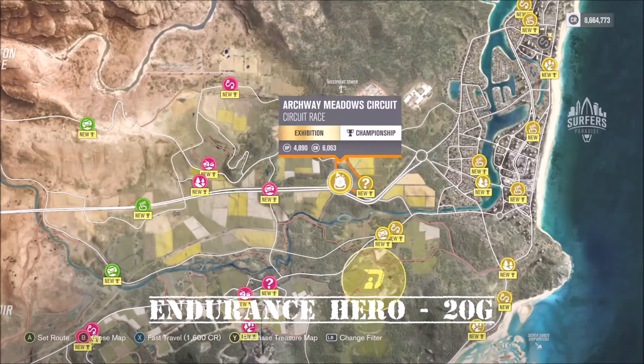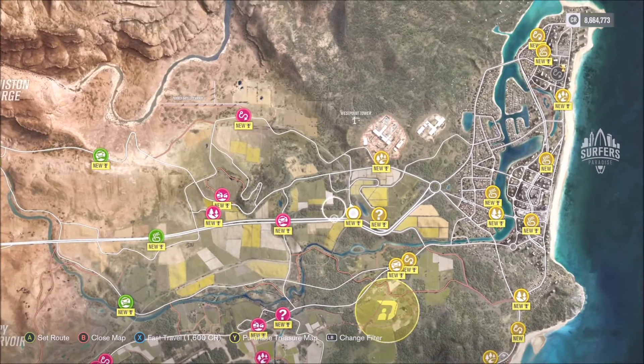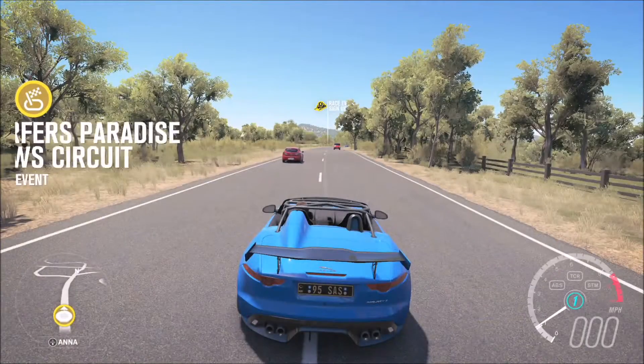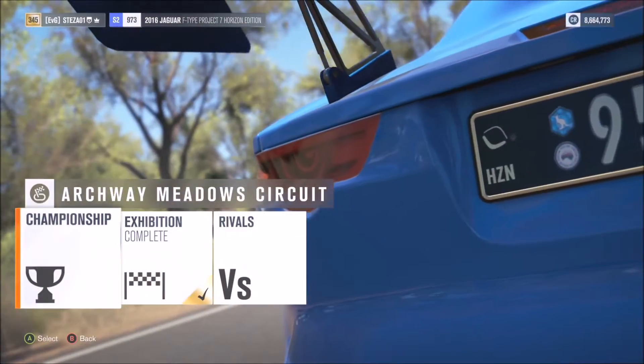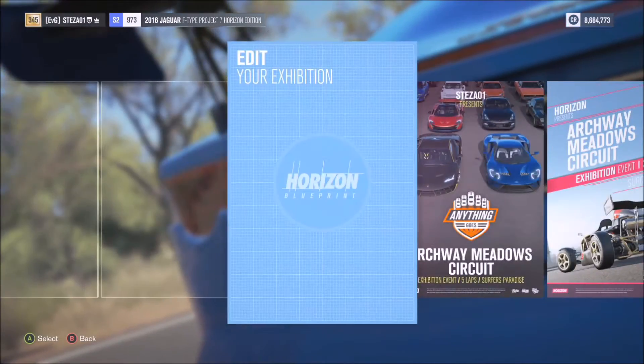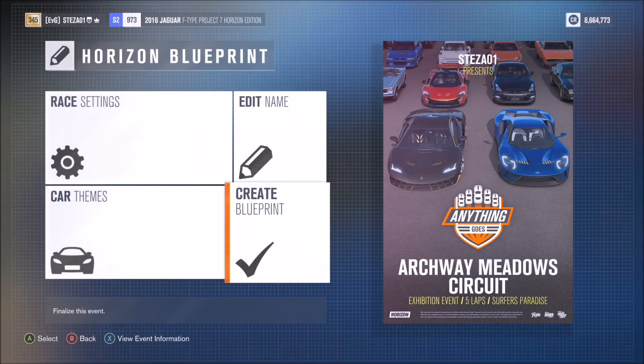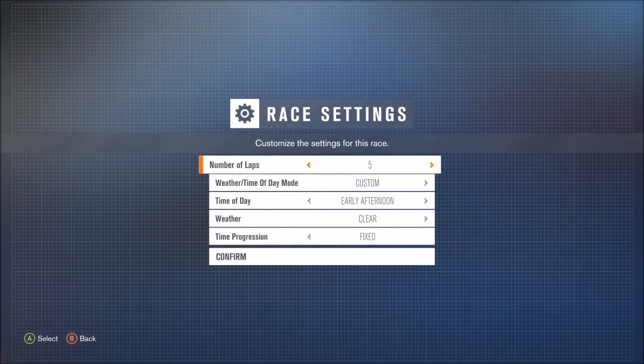First up is Endurance Hero — easy 20 Gamer Score. What you want to do is select a short circuit race. I picked the Archway Meadows circuit. Create an exhibition and blueprint it. When you create your own blueprint, it doesn't matter what car selection you choose — I just went with anything goes.